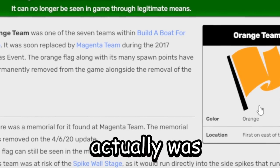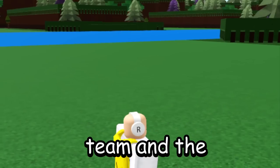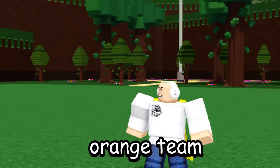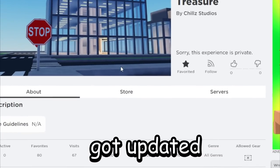For those of you that didn't know, orange team actually was added inside of the game and got replaced with magenta team. The team that I'm on right now got replaced with this, and they actually ended up adding an orange team memorial. Sorry to interrupt, but the testing server for Build A Boat got updated again today, so I thought I'd share that while I'm editing this video.